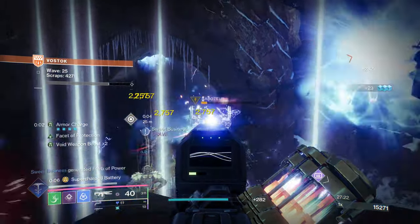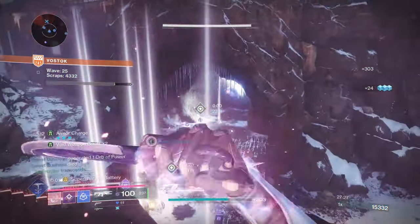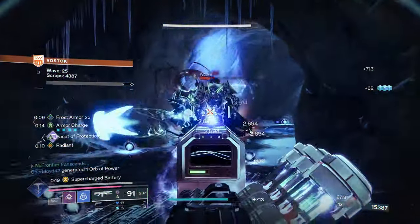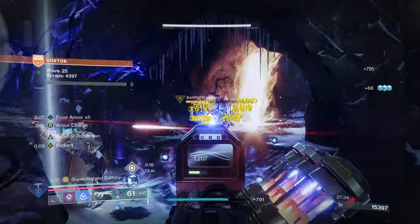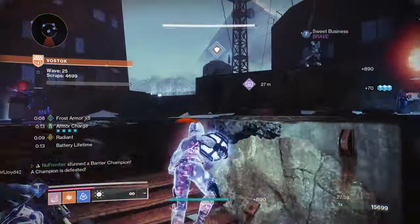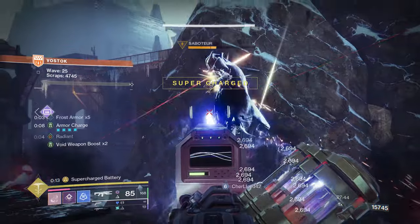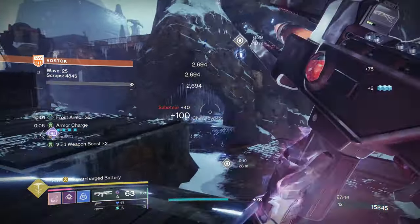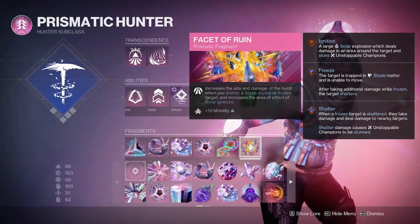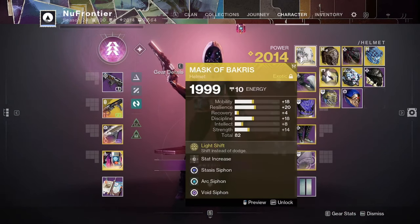Facet of Courage — your Arc, Solar, and Void abilities deal increased damage to targets afflicted with darkness debuffs — applies well to Snare Bomb, though you can swap to Knife Trick or Withering Blade depending on preference. Facet of Purpose lets us proc Frost Armor for every orb we pick up, and since we have many ways to generate orbs, we'll always have at least four to five stacks of Frost Armor in battle. Facet of Ruin plays into the Stasis playstyle — freeze, shatter, increased burst AoE.